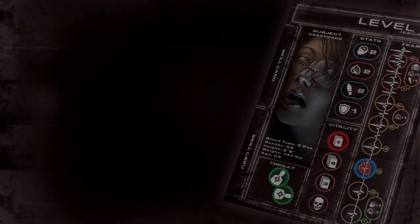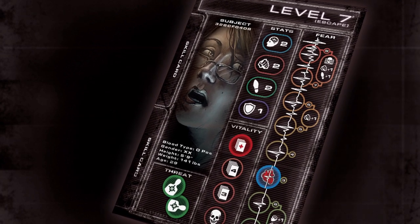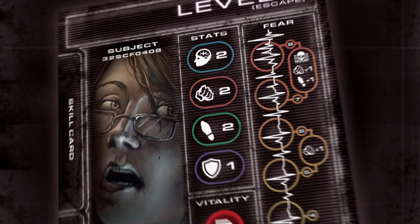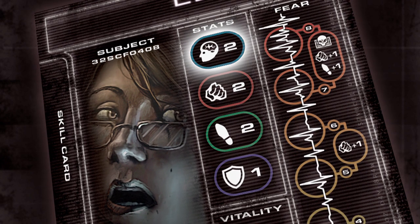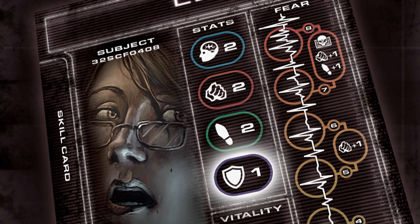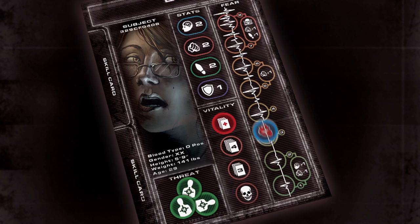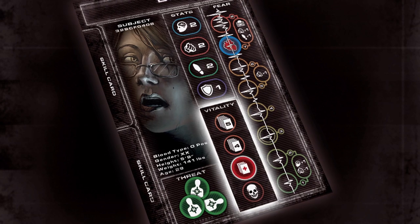Your character sheet provides much of the information you need to explore and overcome the dangerous world of Level 7. The sheet lists your four stats: Intelligence, Strength, Speed, and Toughness. In addition, your character sheet is where you track your current threat, fear, and vitality during the game.